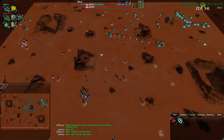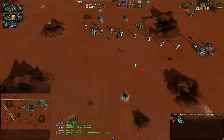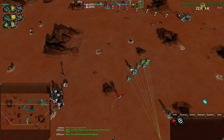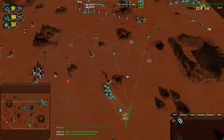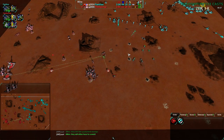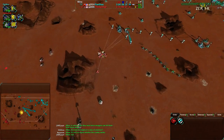Doing that gives Faelthas the time, so Sponge needs to make the air factory work. Otherwise Faelthas has just been given a massive opening to break through that southern expansion - hardly any defenses anymore. Faelthas has taken advantage of it, realizing the opening has been made. He takes out a mex, goes for the commander directly - actually just tries to get rid of all the metal extractors. Sponge's daggers are back in position, but that was still two metal extractors that didn't need to be lost.